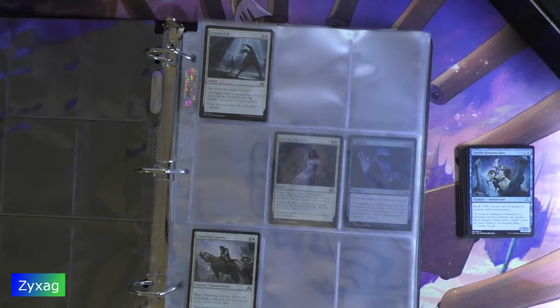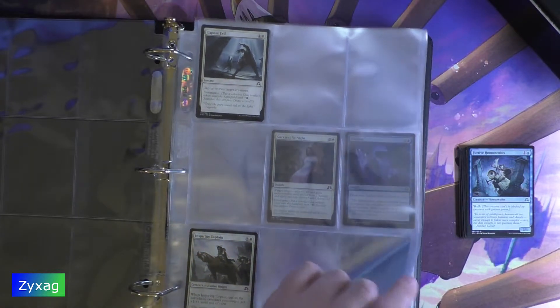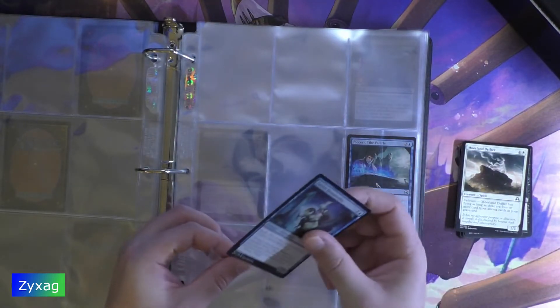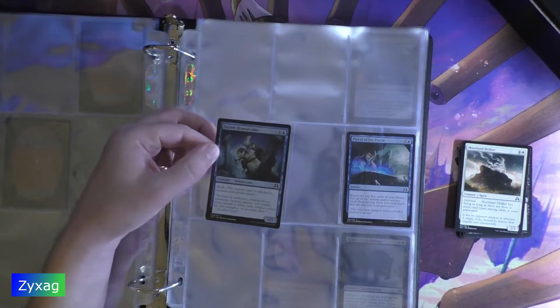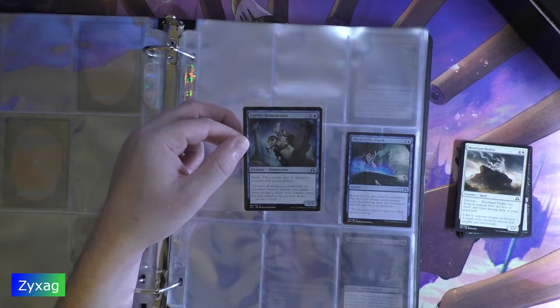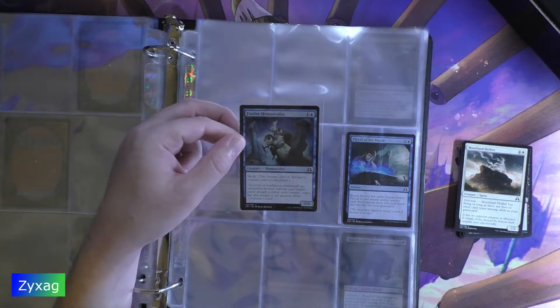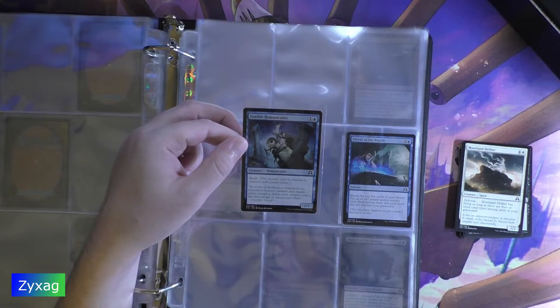Next up, Furative Homunculus — a 2 mana Creature, Homunculus, 2/1, with Skulk. "In terms of intelligence, homunculus are somewhere between humans and scogs — clever enough to follow more complex orders, but dim enough not to question them." Stitcher's drawl. It's some light guy carrying a bag of body parts.